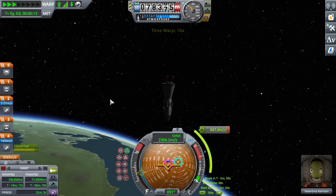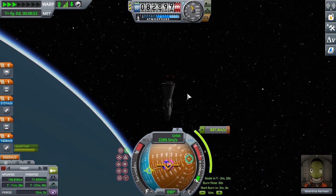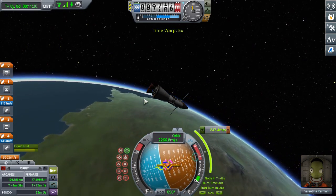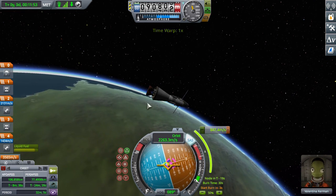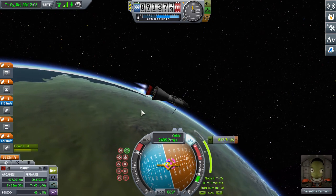Then you perform the burn — same thing. You hold the maneuver and start burning when the burn time is half. If you're going to the Mun, you're going to want solar panels, because you need electricity all the way there and you're going to need a way to generate electricity.